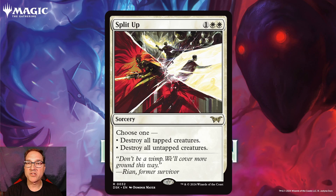Next we've got Split Up for 1 and 2 white mana. You get a sorcery and you get to choose to destroy all tapped creatures or destroy all untapped creatures. I think this is the first time we've seen a board wipe in a while where you're going to use this to wipe out your opponent's tapped creatures because they attacked on the previous turn, or after you've attacked you're going to destroy whatever's left untapped on their side of the board. I think this is definitely a very playable card in Standard, and it'll be interesting to see how deck builders incorporate it into their strategies.